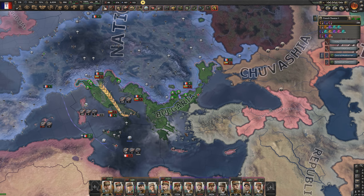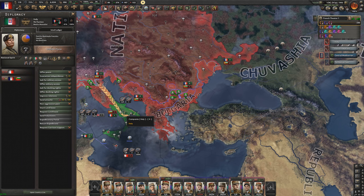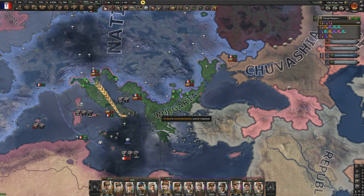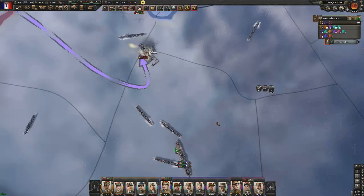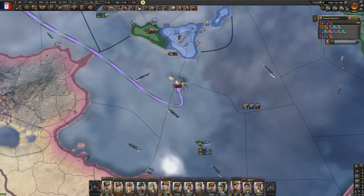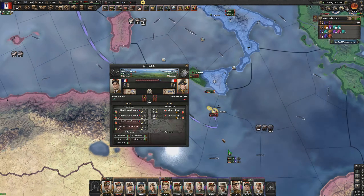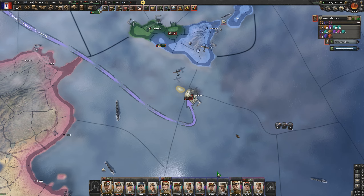The war against the Bulgarians and Italians is going really well — we've just been sinking the Italian navy with our carriers. Italy doesn't even have any capital ships to speak of. Bulgaria, although they managed to beat up Italy, isn't actually that strong and we've just been rolling over them. We've finally successfully invaded Malta — all it took was getting an airport with 200 CAS. Many brave French boys died on the beaches of Malta, but now it shall join the empire.